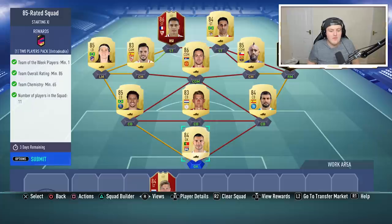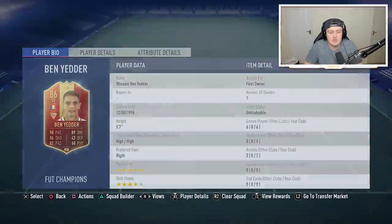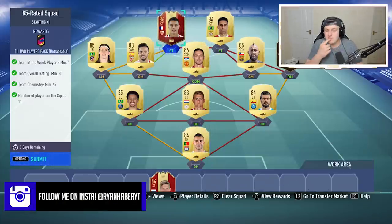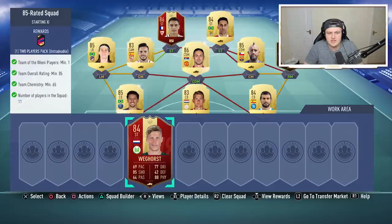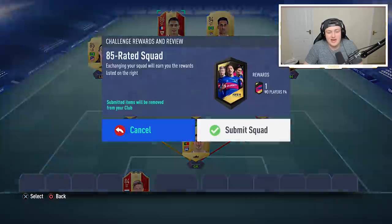We have an 85-rated squad now too. A lot of people are going to get upset with me about Ben Yedda, but he will never be used in any of my squads ever again - that's a genuine promise. This Portu guy will never be used, I won't be using Vidal, I won't be using Matich - they're all untradeable. I did a lot of player picks today and yesterday and managed to get lucky and get a bunch of players I can submit, including Matich.